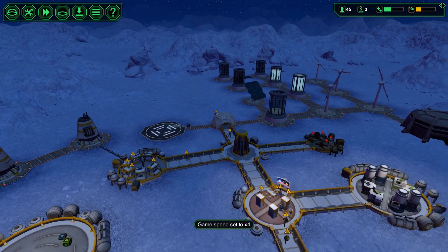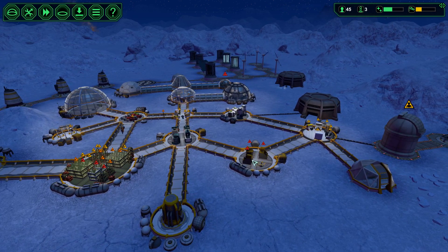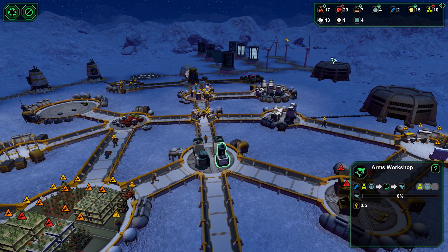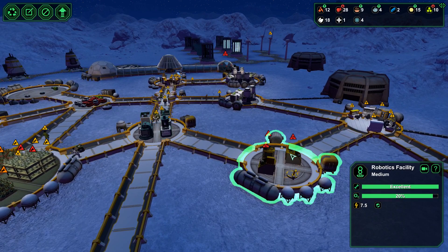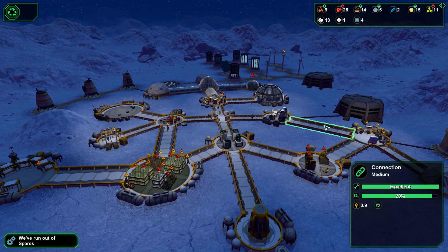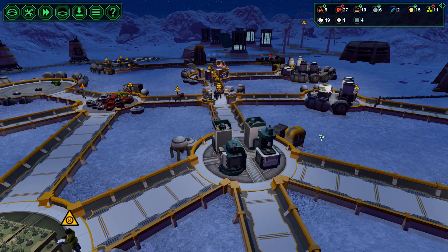We have another driller bot. Nice, good job. We're not producing any guns yet, which is weird. I guess we don't have enough metal. It's kind of weird that we need as much metal to produce one gun as with a robot. A connection is actually cheaper than a gun. That's weird.